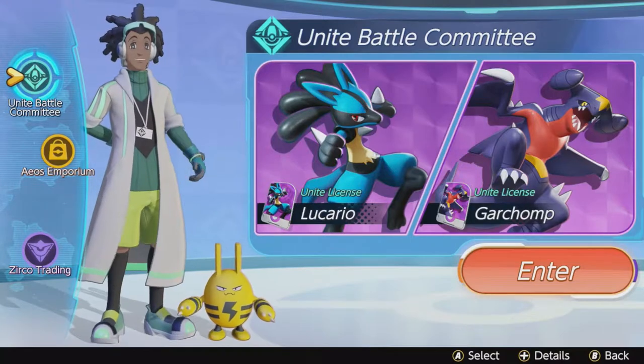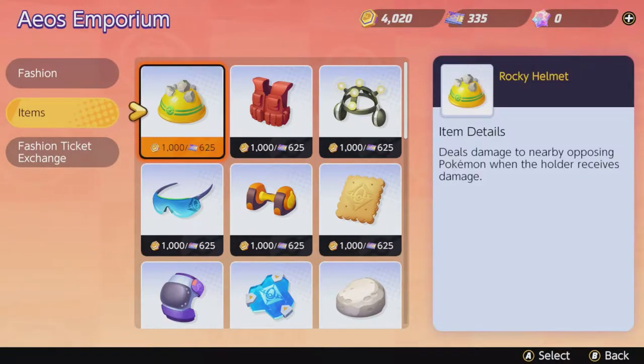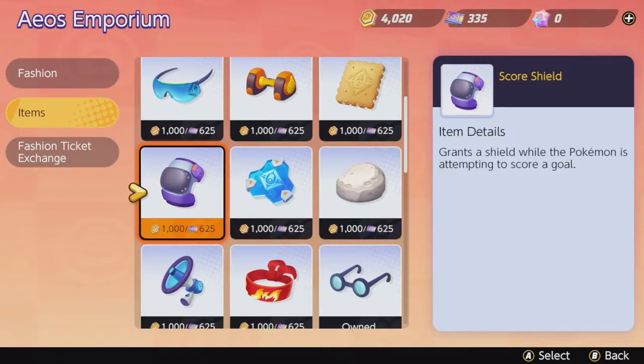You can buy all available holdable items in the shop. In the beginning you start with the leftover item, and slowly but surely you will unlock more. But if you want a specific one, go into the store and buy one for Aeos Coins or Aeos Tickets.